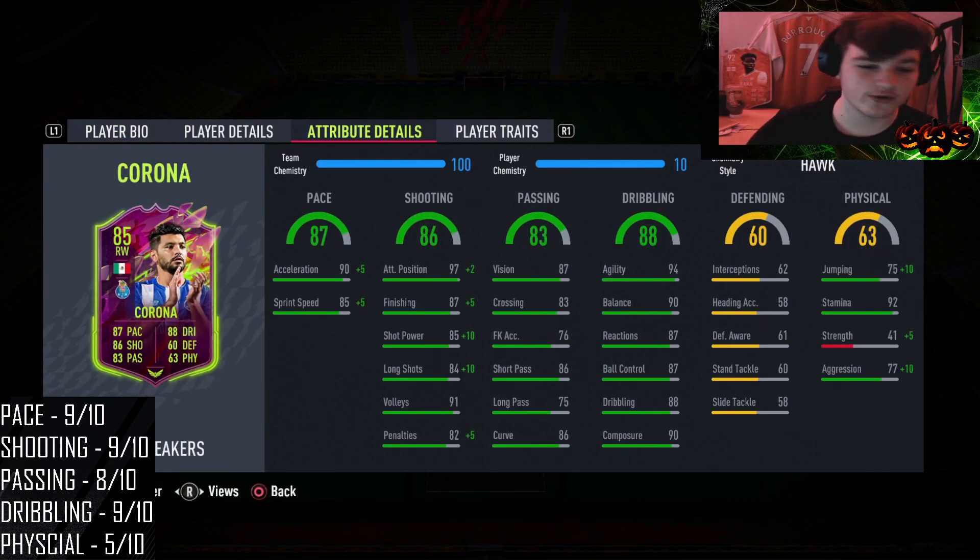We've gone for a Hawk chemistry style. You could go for a Hunter, but I went for Hawk for the strength boost — it gives plus 5 strength — along with the pace and shooting boost. With the Hawk, he goes to 92 pace in game: 95 acceleration and 90 sprint speed. He also goes to 92 finishing, 99 positioning, 95 shot power, and 94 long shots.